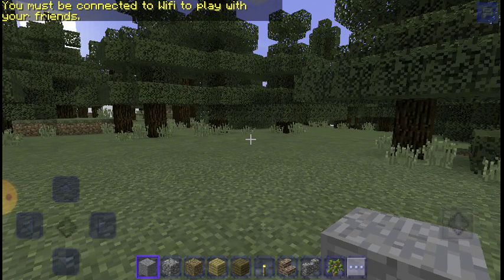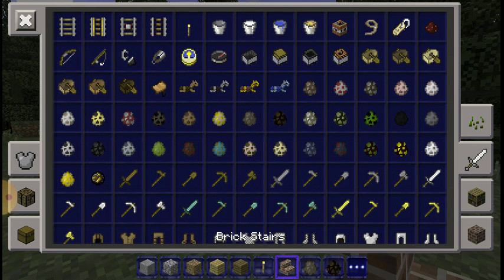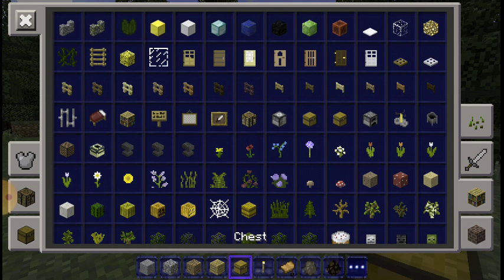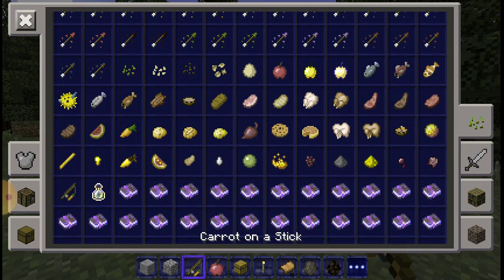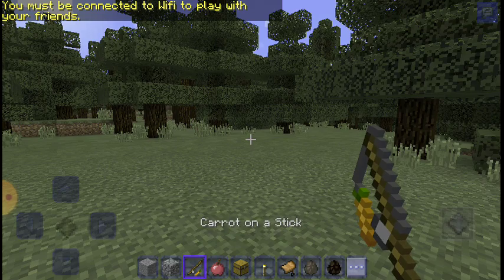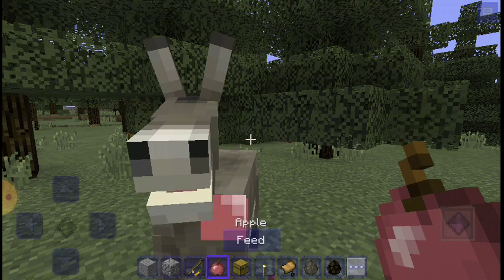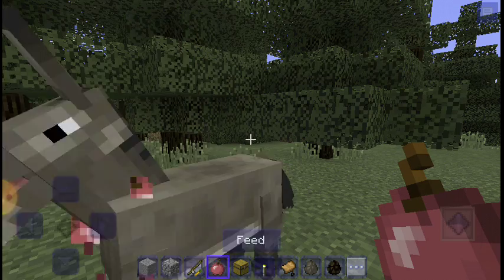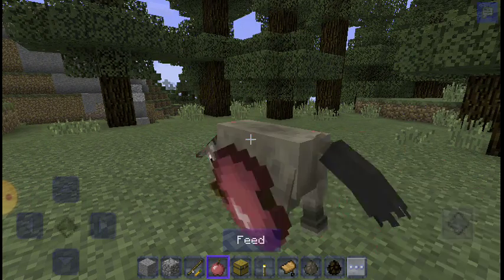I'm gonna take the leg of a horse — I mean a mule and a donkey — and a saddle, a chest, an apple, and a carrot on a stick. I'm gonna spawn a donkey. Please guys, subscribe and watch my video and like it.